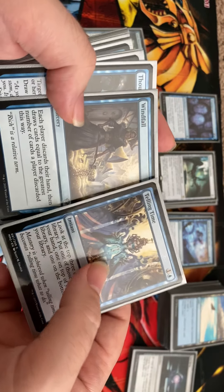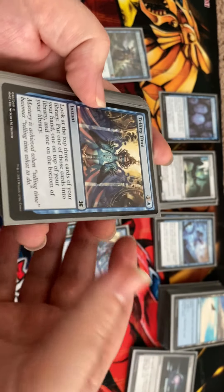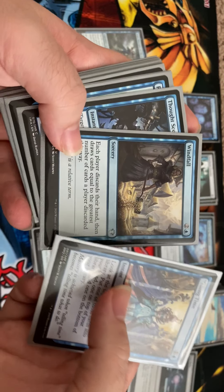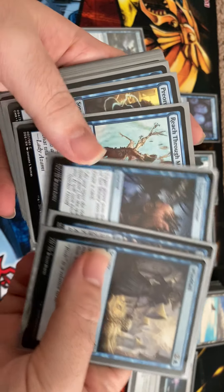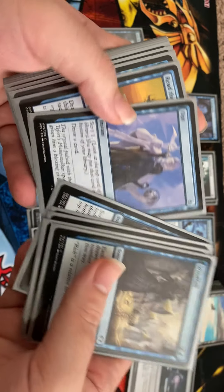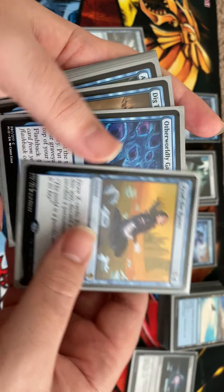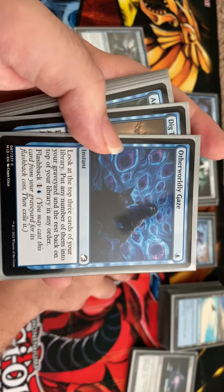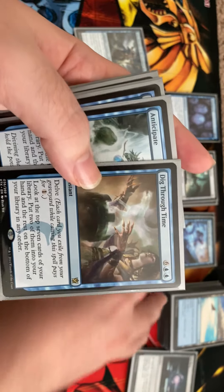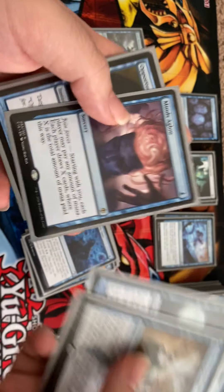Now into our draw cards — things we can reuse from the graveyard. Some cards like Telling Time I wouldn't normally use in Commander over Brainstorm, but in this deck because we can reuse them they become so much more powerful. Telling Time, Windfall — using Windfall twice, yes, in this deck. Thought Scour to mill ourselves and see more cards. Reach Through the Mists, Preordain, Opt, Read the Runes which draws then discards one — totally fine since we can access our graveyard. Dig Through Time is exceptionally powerful.